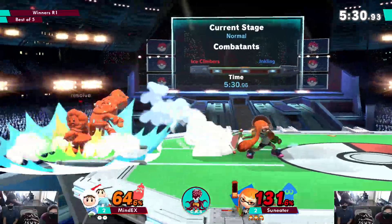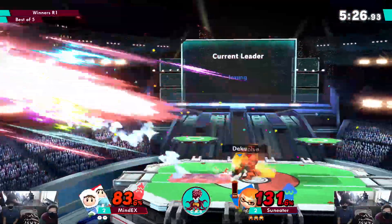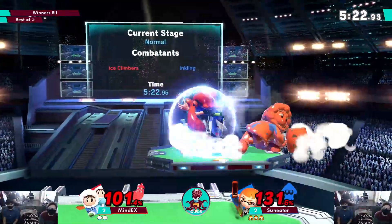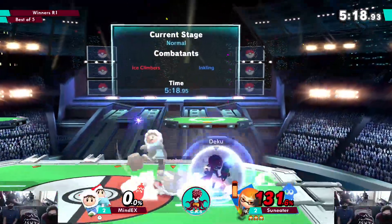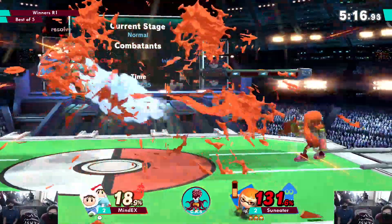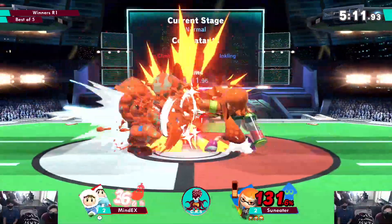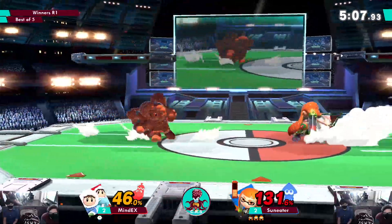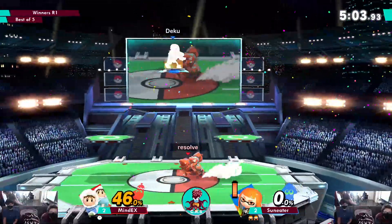He got hit — the unfortunate of not playing with mash. That's a lot of percent — four splat bombs! Ice Climbers do not have a very good tool for dealing with splat bomb. That was a very early stock — a Nana kill. Nice dodge though. He was starting to panic and just getting swallowed by it. Dawson is doing a very good job of just racking up damage without committing to anything.